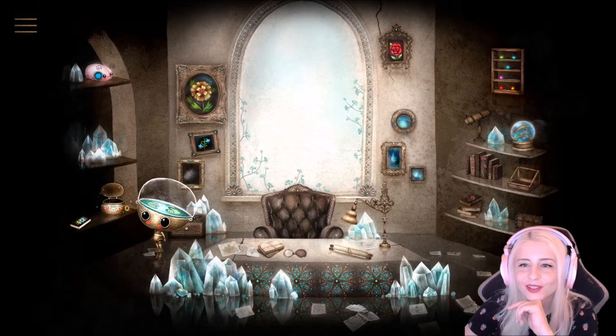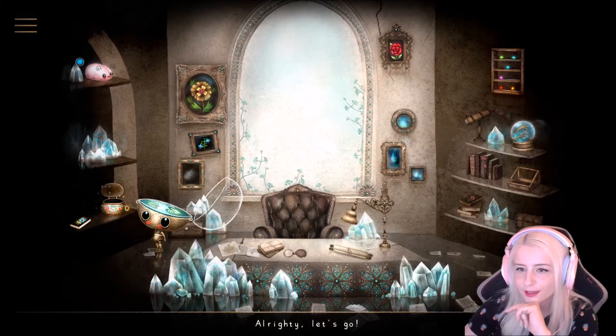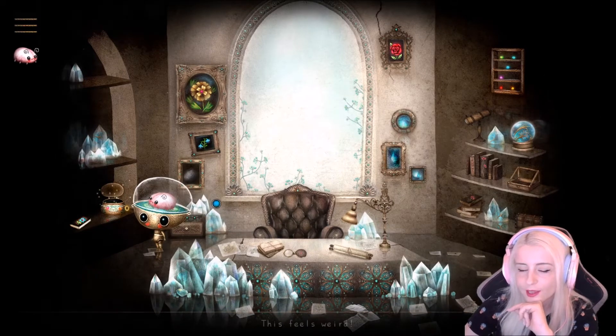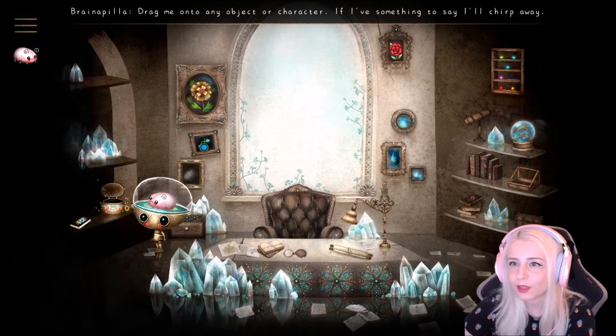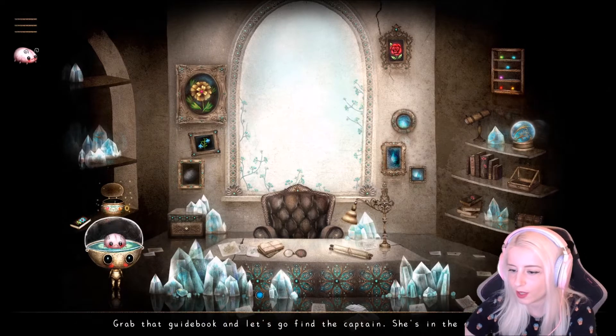Oh, it's so cute — how do I get it down? There's much to learn, so let's get started. Please open your head. Yay, I have a brain! It does feel weird. Drag me onto any object.